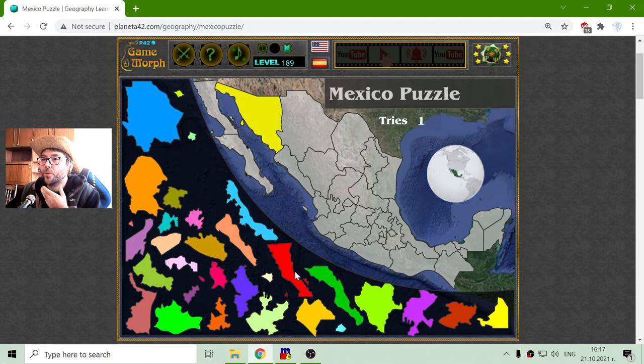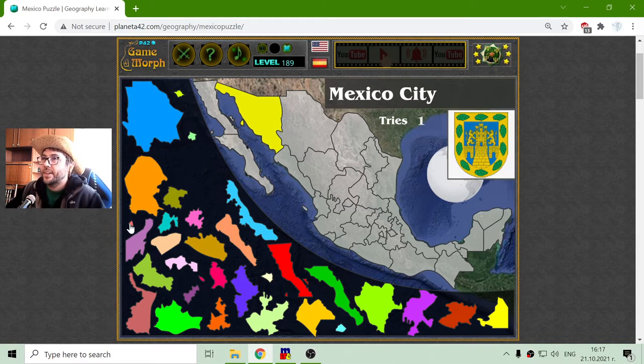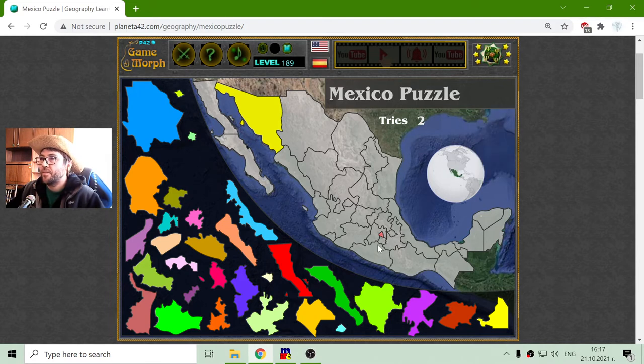I wonder how to begin to sort this. This time I will begin with the smaller ones. I can see here one piece of the puzzle is Mexico City — it is situated right here, and it is surrounded by the state of Mexico.